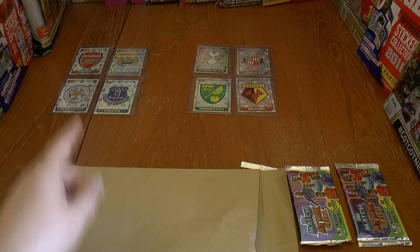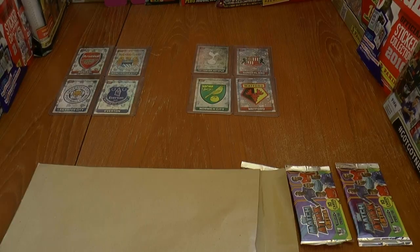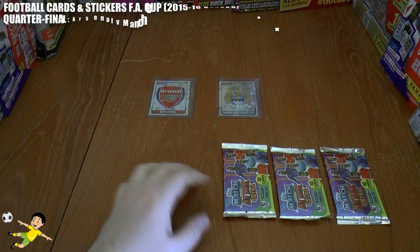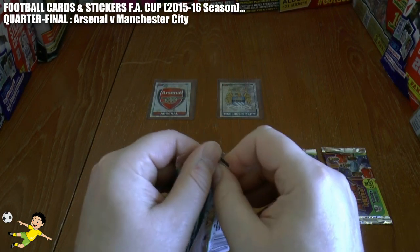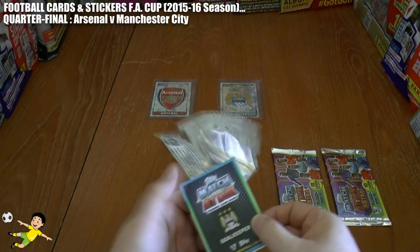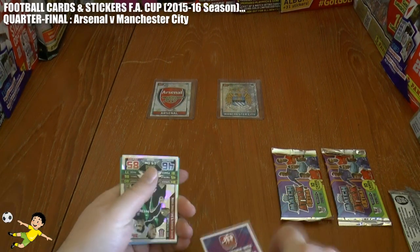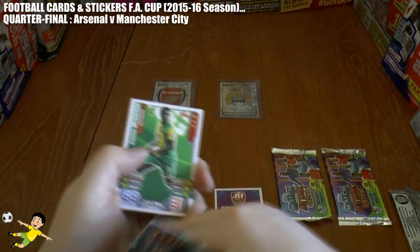Let's get underway with that first quarter-final - Arsenal against Manchester City, which you're all waiting for. Remember, code cards don't count; everything else does, including logos, managers, etc. If the scoreline is tied after three packs, we will go to the golden goal rule. Arsenal against Manchester City - who's going to come out on top and gain a place in the semi-final?